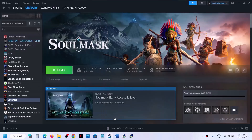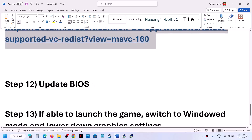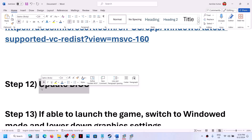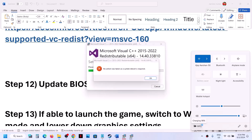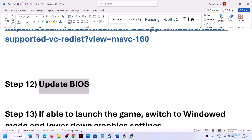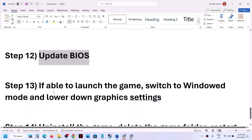The next step is to update the system BIOS. Go to your system manufacturer's website, find your computer model, and install the latest BIOS. Before updating, if you have a laptop make sure the battery is above 10% and the AC adapter is connected. Your system will restart during the update — do not unplug the power cable. After the BIOS update, log into your computer and launch the game.